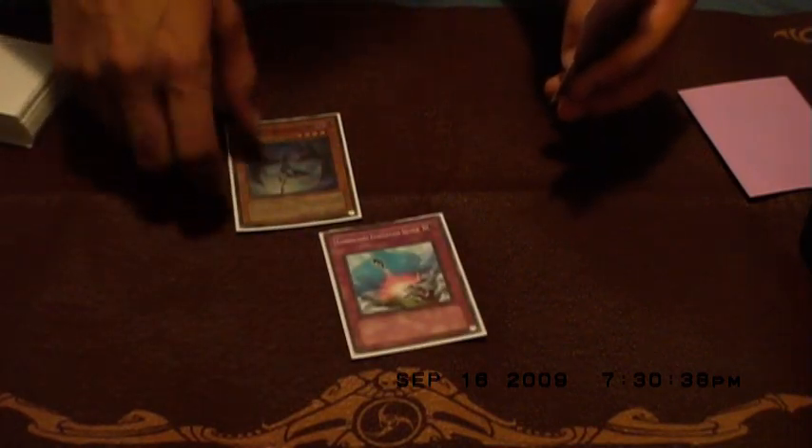One thing — it also can protect your monsters. Say this is your hand. You have these three cards in your hand and you want to Normal Summon Shura, and they activate a Bottomless Trap Hole, and you don't want Shura to be destroyed. So you flip this, get it back into your hand, and now it's not going to be removed from play from Bottomless Trap Hole. So it can be used to protect your monsters.